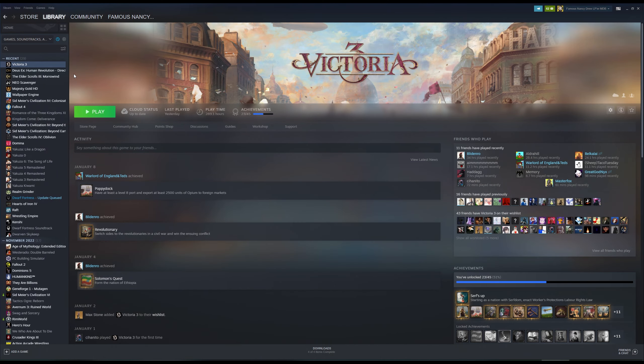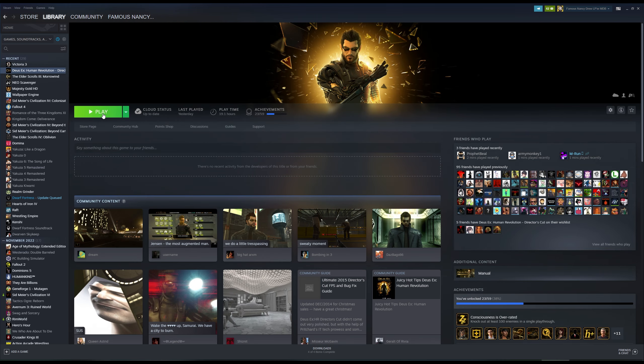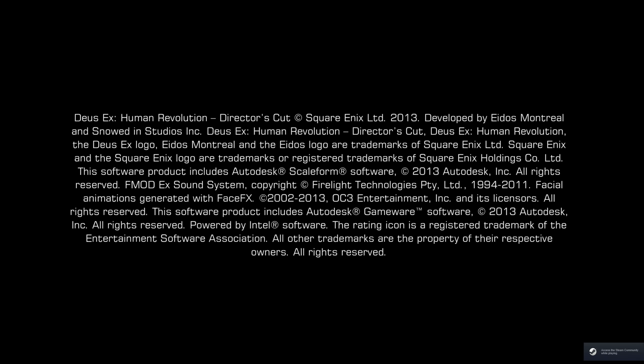Here we are on my Steam. If we go to Deus Ex Human Revolution, I have the new EXE — I wrote over the old one. Actually, I renamed the old one just in case I still needed it, then put the new one in. And now if I hit play — there we go. Look at that. It's the game.